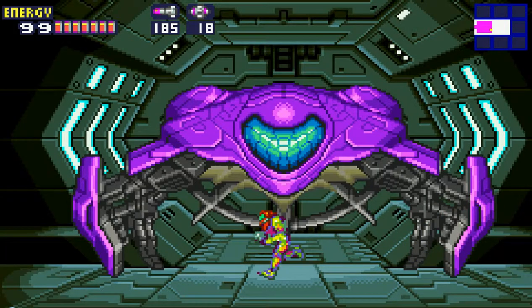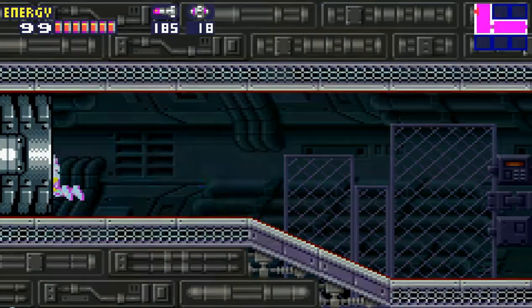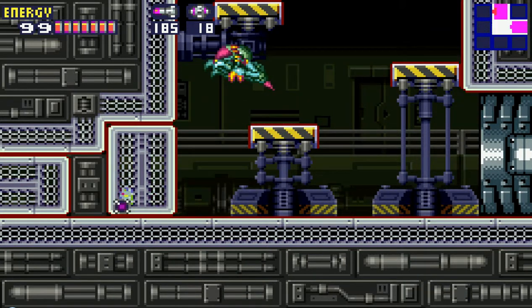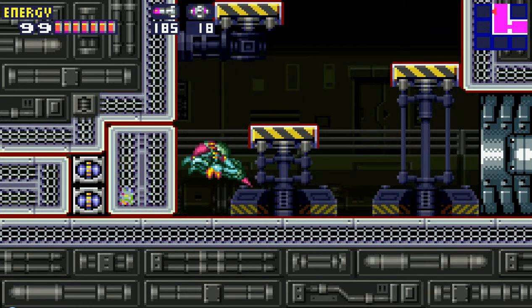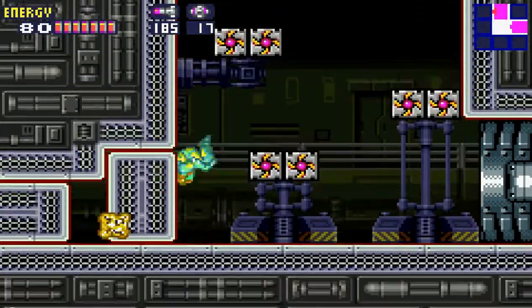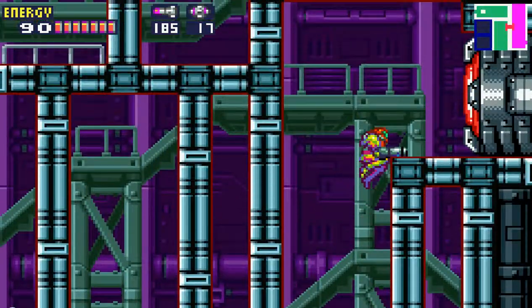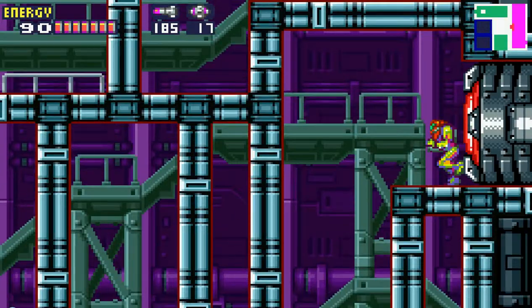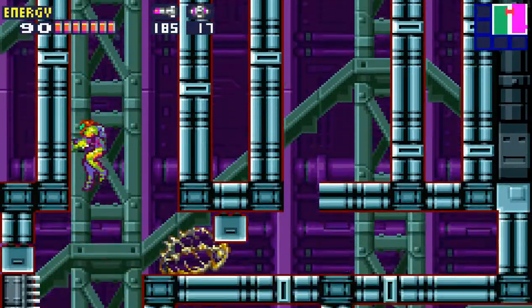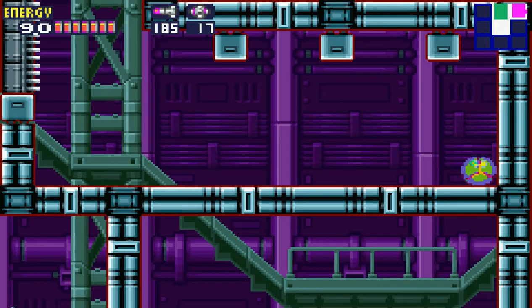We gotta find our way there somehow. Let's run. I gotta powerbomb. Those are all screw attacks, and level 4 — we can't get there yet. There's something going on with those cocoons.